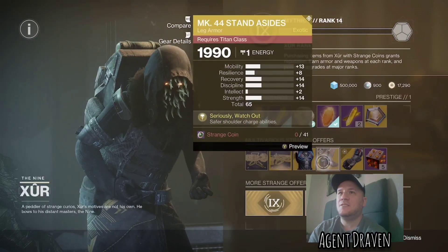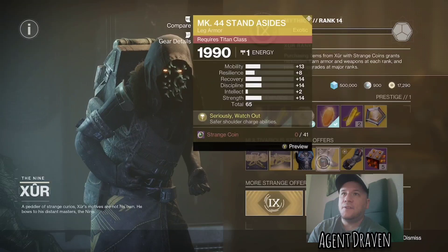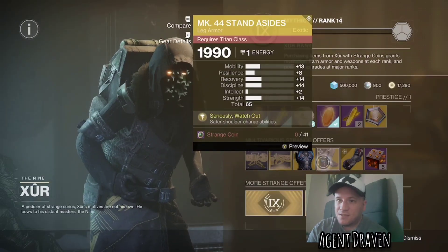And yet again for Titan, we've got the Mark 44 Standasides — leg armour, 65 roll. Kind of mid.